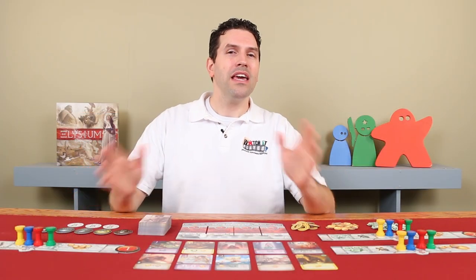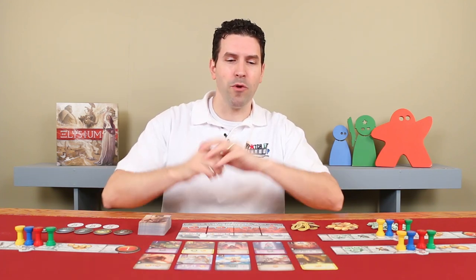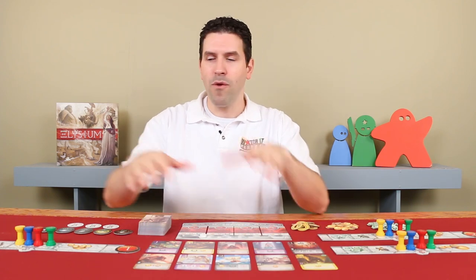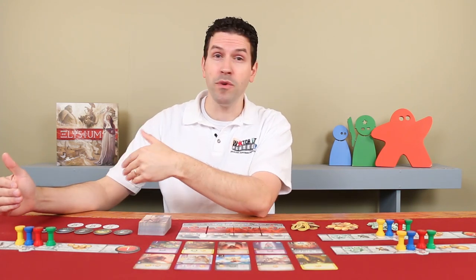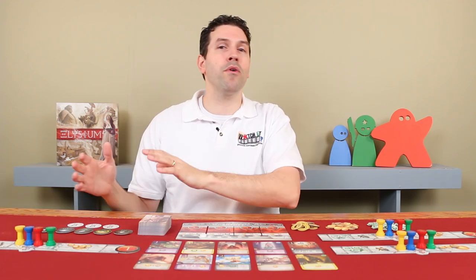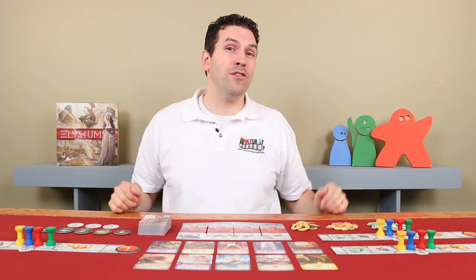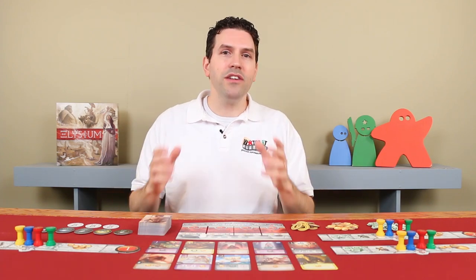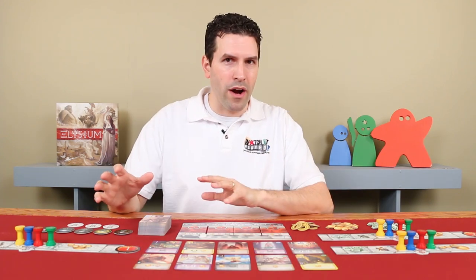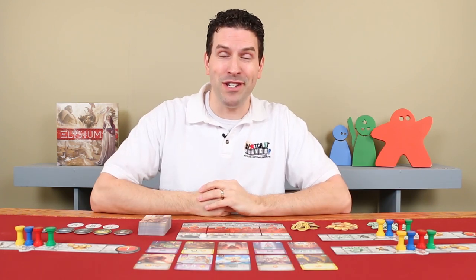And that's the setup. Elysium is played over five rounds, also known as Epochs. During a round, you'll be able to collect cards from the Agora, and once you have them, they'll provide you with special abilities and powers that you can use. But they'll only be worth the victory points necessary to win once you convert them into a Legend. At that point, they typically lose their powers. So the challenge is determining which cards to acquire, and how long to exploit their abilities before you convert them into those victory points you'll need to win.